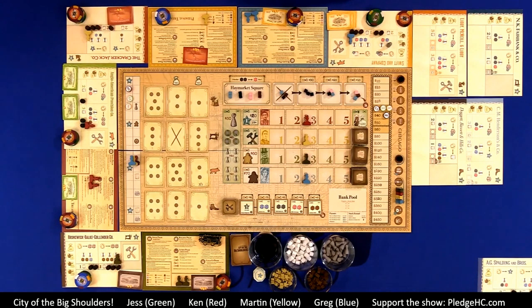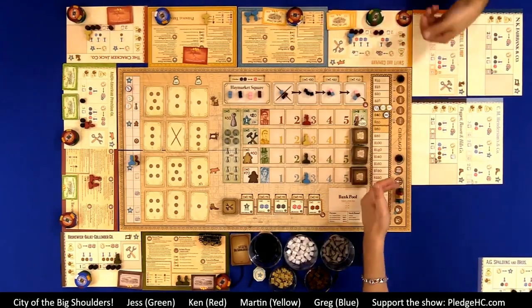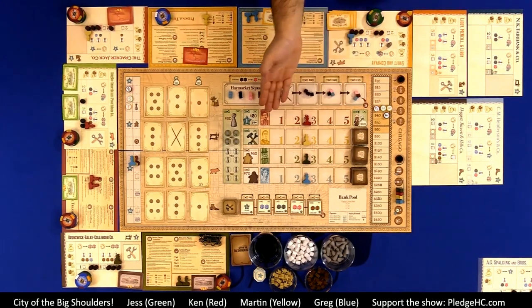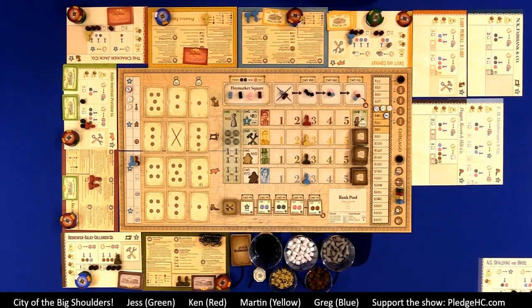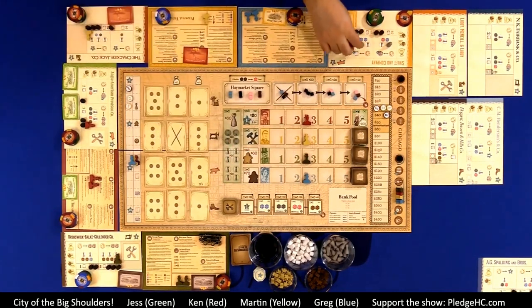The game takes place over five decades. Each decade consists of five unique phases: a stock phase, in which players buy and sell stock in founded companies; a building phase, in which they place new action spaces on the board; and an action phase, where players send out partners across the city to make deals on behalf of their companies — i.e., worker placement.